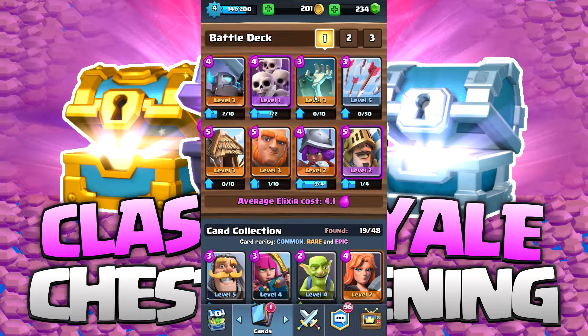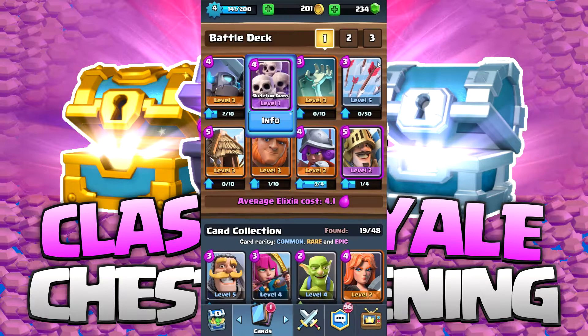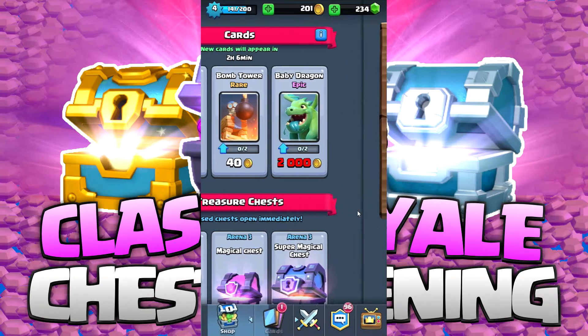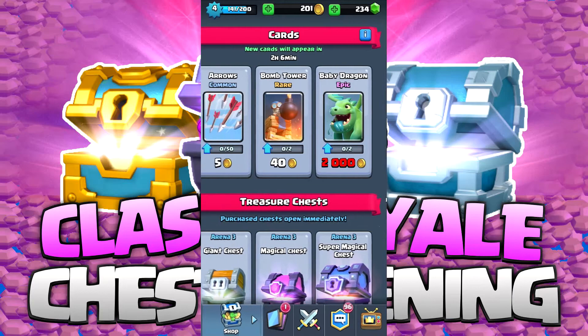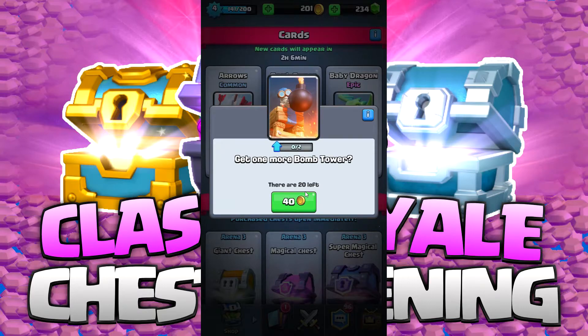This is the swarm deck I'm going to go with today. It has ways to make as many troops as possible. The only thing I would change is probably taking out the prince for a witch, if I had one. Since I don't, that strapping man is staying in. Skeleton Army is kind of integral for this — if you didn't have Skeleton Army, you could probably get by with a witch or maybe a baby dragon, which I still haven't gotten.